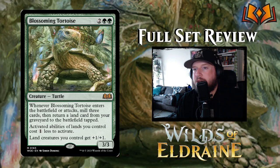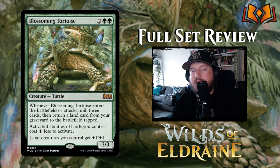Possibly the best card in the whole color: Blossoming Tortoise is two green green for a three-three turtle. Whenever Blossoming Tortoise enters the battlefield or attacks, mill three cards then return a land card from your graveyard to the battlefield tapped. Activated abilities of lands you control cost one less to activate, and land creatures you control get plus one plus one. This is really strong — it's mythic rare and there are a bunch of creature lands in this set.